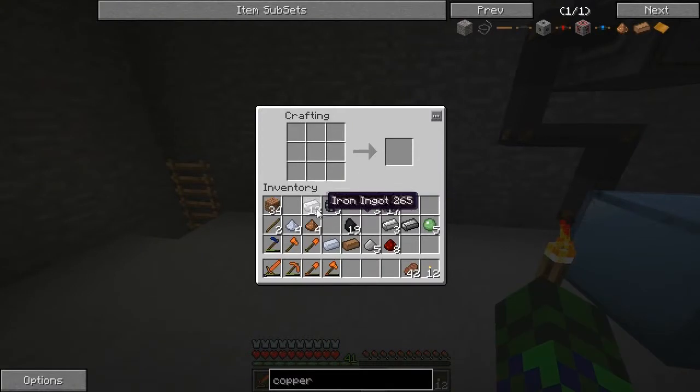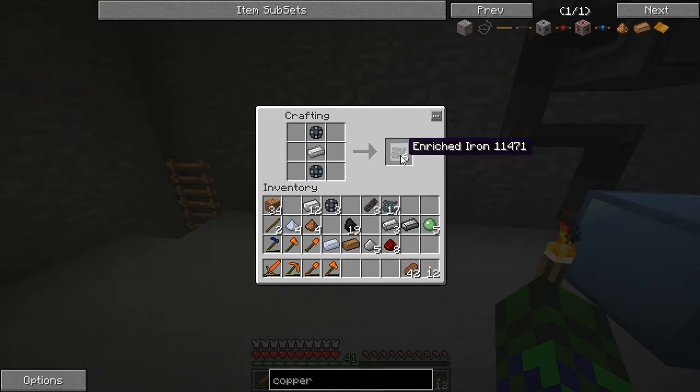First you're going to need some enriched iron, which is an iron bar in the middle. Enriched alloy on the top and bottom will get you enriched iron.